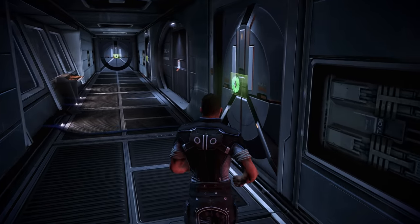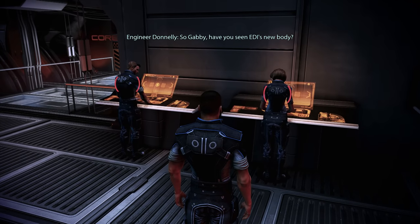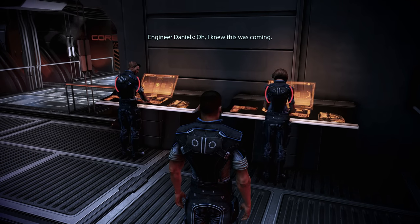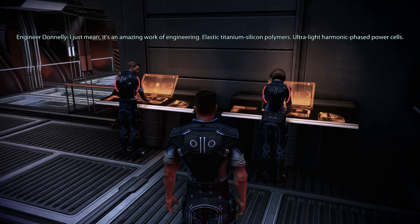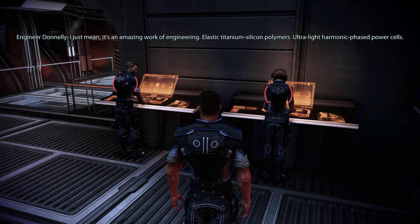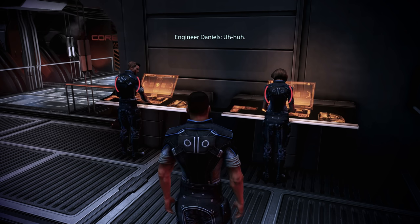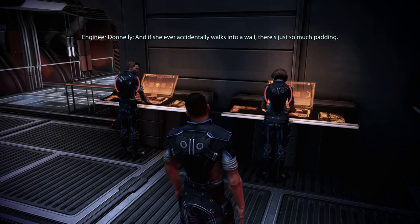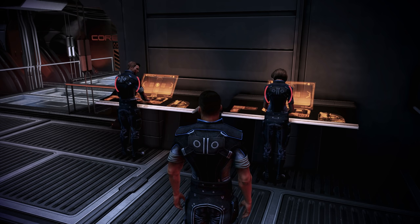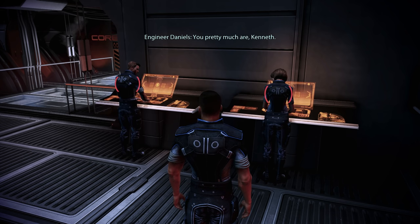During our last Citadel visit, we pardoned Engineers Daniels and Donnelly. Gabby, have you seen EDI's new body? I knew this was coming. I just mean it's an amazing work of engineering — elastic titanium silicon polymers, ultra-light harmonic phased power cells. And if she ever accidentally walks into a wall, there's just so much padding. Wish I were a wall. You pretty much are, Kenneth. Commander, thank you — it's great to be back. It feels good to be in an Alliance uniform again. Welcome aboard, Chief.